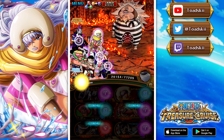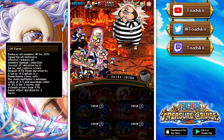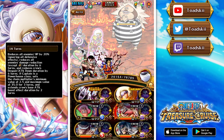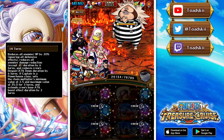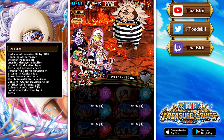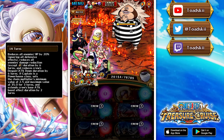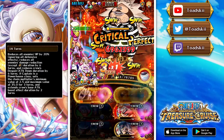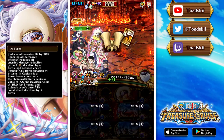Her special has a 14-turn cooldown, which is pretty high, though the minus one cooldown from her captain ability mitigates it slightly. The special provides a 20% health cut that goes through all defensive effects to all enemies, reduces six turns of opposing enemies' damage reduction effects (rainbow shield), and also reduces six turns of your crew's despair and attack down duration — a really nice set of utility effects.